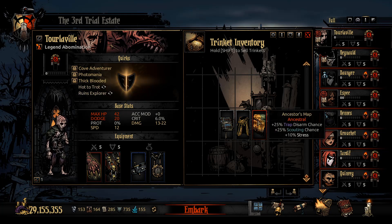The Ancestor's Map is a very good trinket obtained from a specific boss. If you get it early, it's definitely something you should be passing around to most heroes. For medium dungeons or above it's highly recommended; short dungeons are less necessary since you can't find secret rooms and there are fewer rooms overall. That said, it's still useful for scouting traps and potentially skipping rooms you don't need to do.